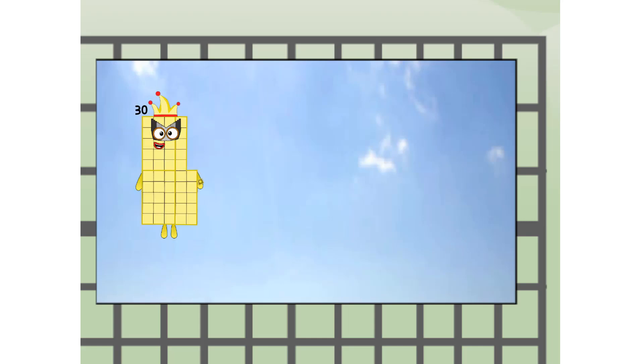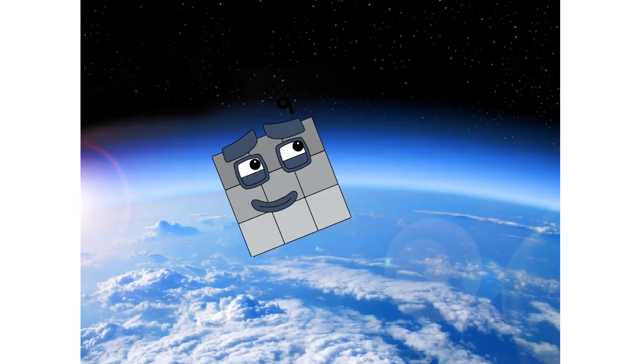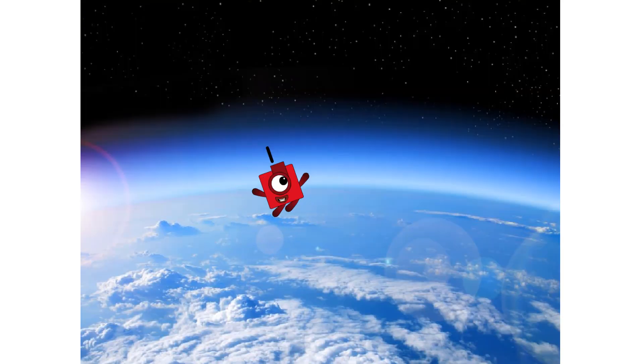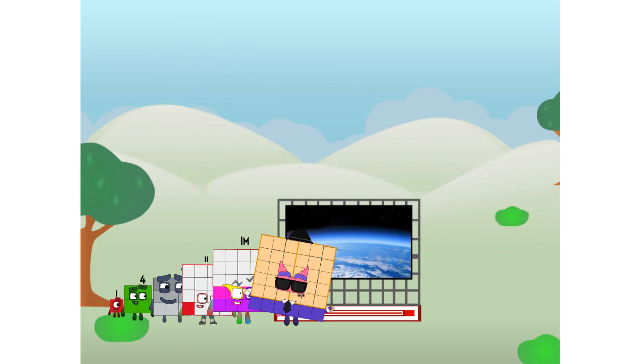30 way up high! Amazing — but not a square. Wait and see. We're two squares at the edge of space. Nearly there. It's a square! Amazing — we sent a square to the edge of space without rockets. We just need a little more power.